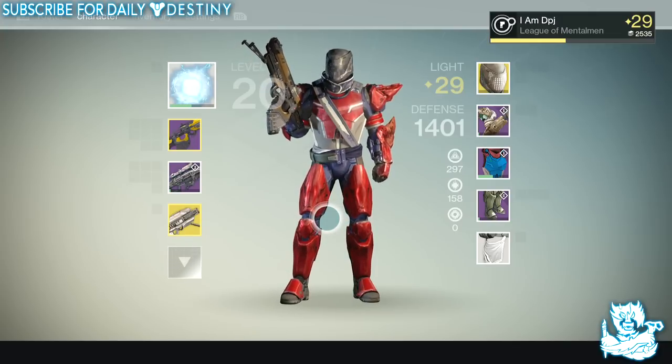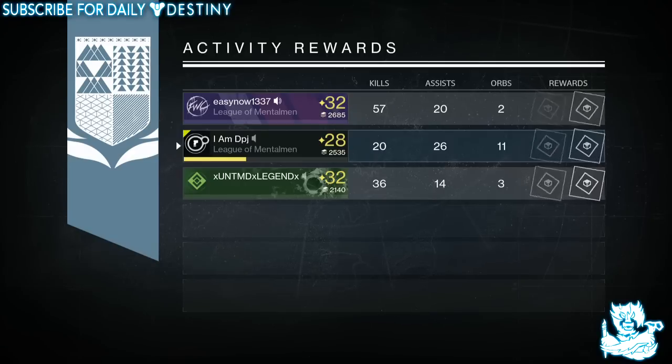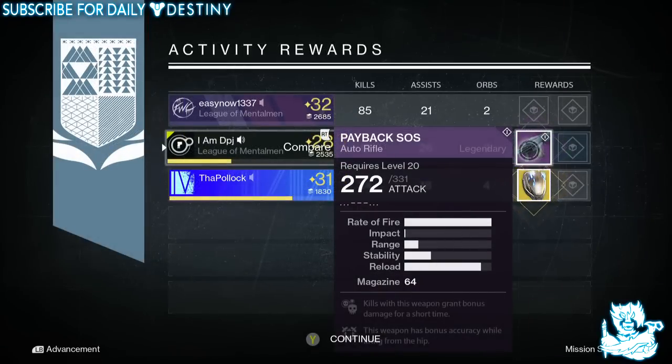I was actually carried but we're going to start with the weekly. From the Nightfall I got a legendary, two blues, and nine strange coins. I got the Payback SOS auto rifle — this is a Vanguard legendary. I already had this weapon with the exact same roll and mod, so I just dismantled it straight away.